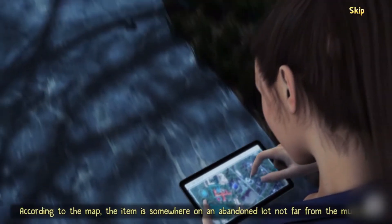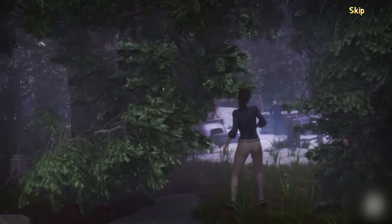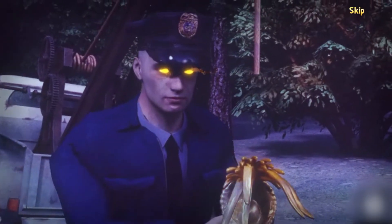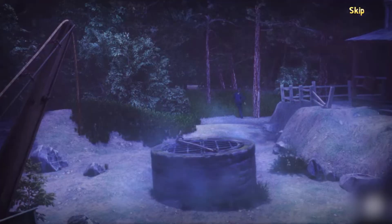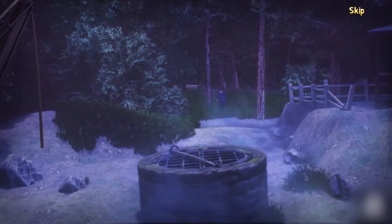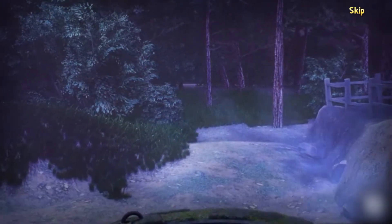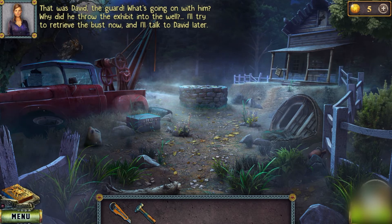According to the map the item is somewhere on an abandoned lot not far from the museum. That was David the guard — what's going on with him? Why did he throw the exhibit into the well? I'll try to retrieve the bust now and talk to David later.